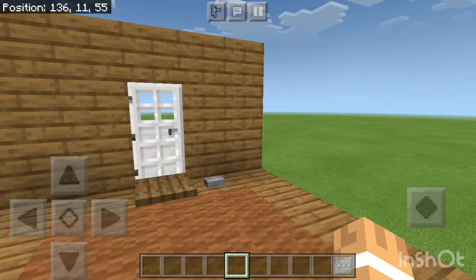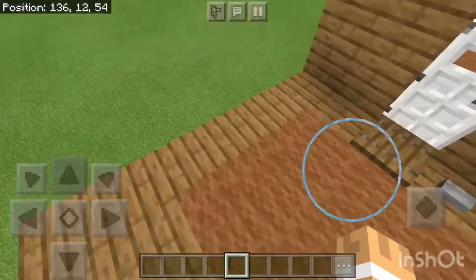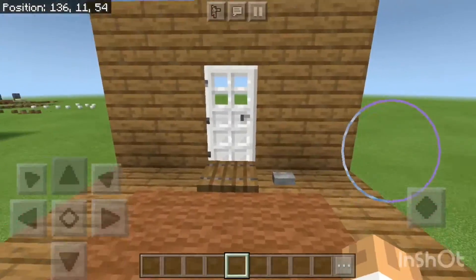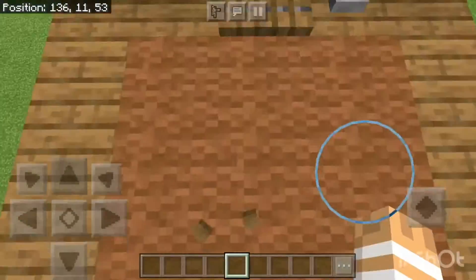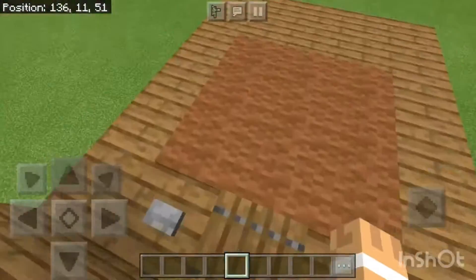Hey guys, welcome back to another video. Today I'm showing this redstone thing — I believe Mumbo Jumbo first made this — but it's basically like a drop-down door.